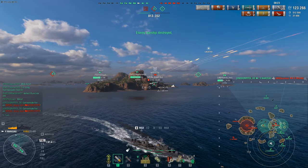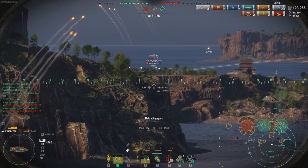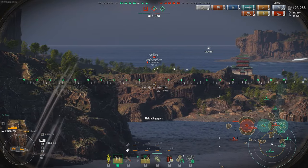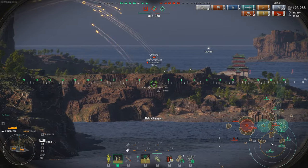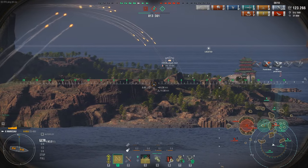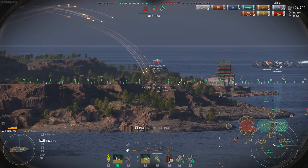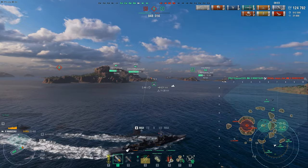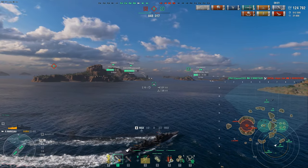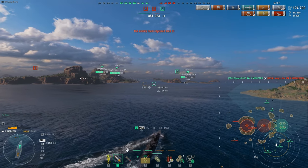This can still be anybody's game — we're losing bravo cap and there's a booster inside charlie, so a loss is still possible. We have to do our best to not die and get some damage on this booster. Look at the arc on those shells — really great. Almost get him, but just barely missing. Thank goodness our Minotaur takes out the booster for us. Now we're turning back to go for bravo.